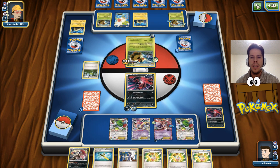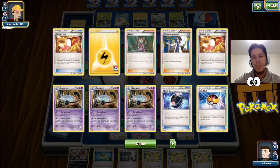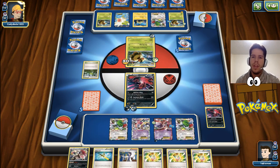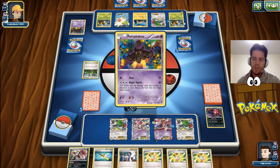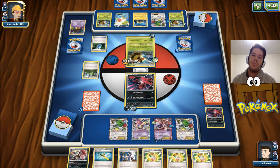He attaches a Lightning and a Muscle Band. Can he do enough to KO me? 1, 2, 3, 4, 5, 6 - not yet. Maybe that Muscle Band was a mistake. If he had attached it to the active, he would get the KO. But I think he's going to miss on the KO, so that definitely gives us some breathing room and might even put us ahead in prizes, which would be very interesting given our current situation.